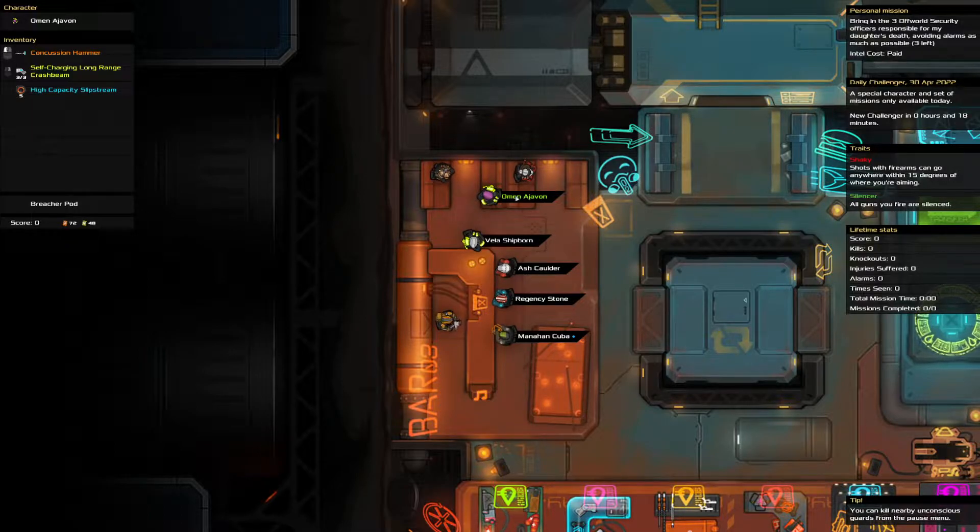We are bringing in three off-world security officers while avoiding alarms. Silenced. We've got a conch hammer that we can't bash dash with. We've got some nice crash beams. We've got five slipstreams that we can't use pathfinding with, so we'll have to limit their use.